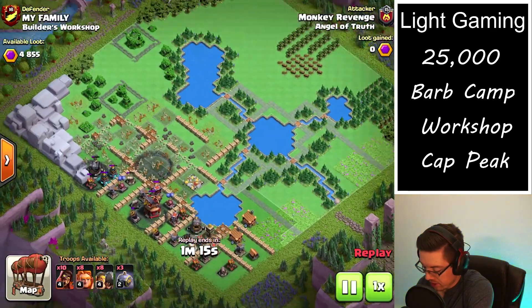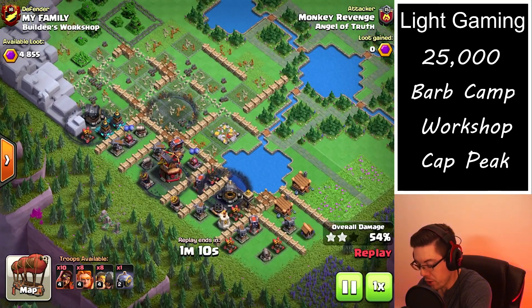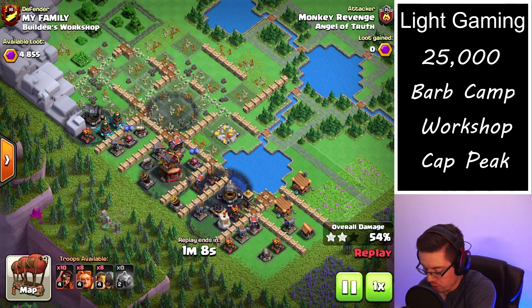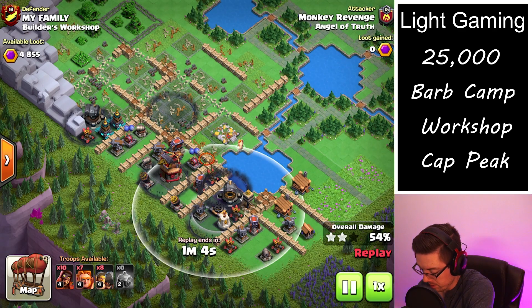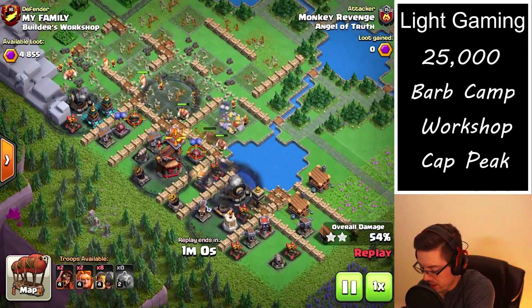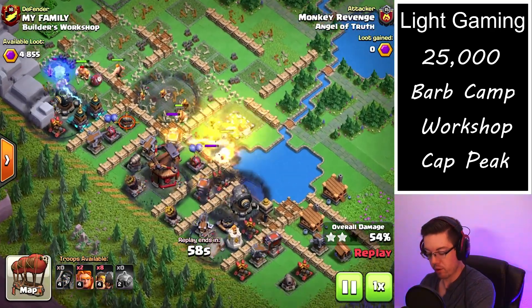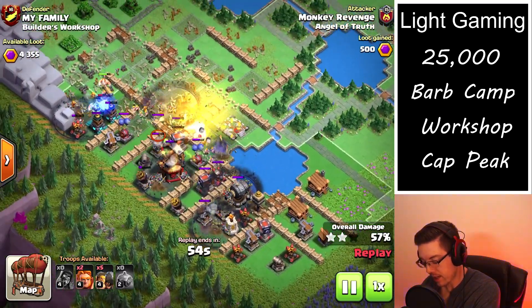Now as you can see there's only the left side of the base remaining, so we decide to drop two of the graveyards over the last giant cannon and then one over the mortar. There's a lot of splash damage in this area, but I'm hoping that some of these giants can help tank for them so that maybe some of the skeletons will survive and take out that section.